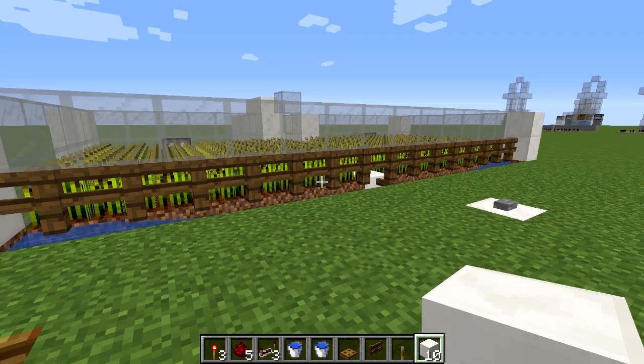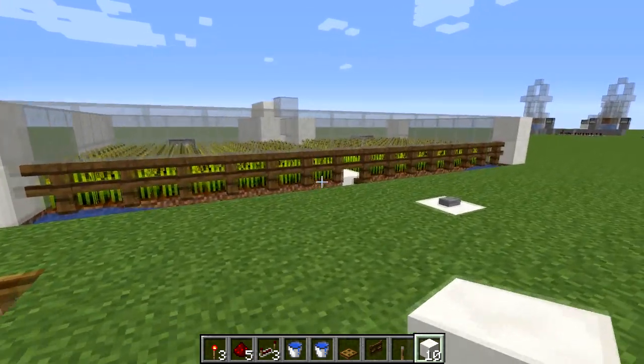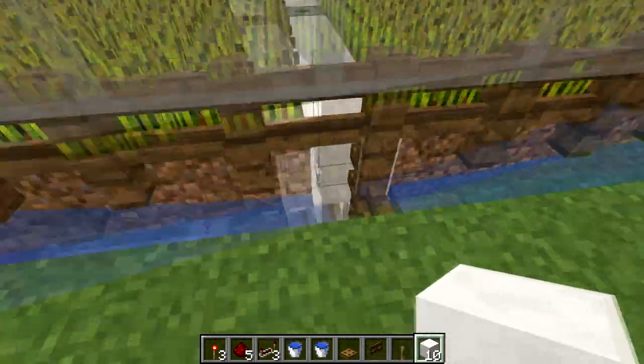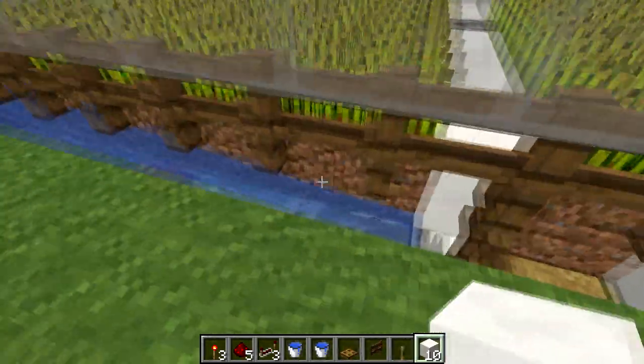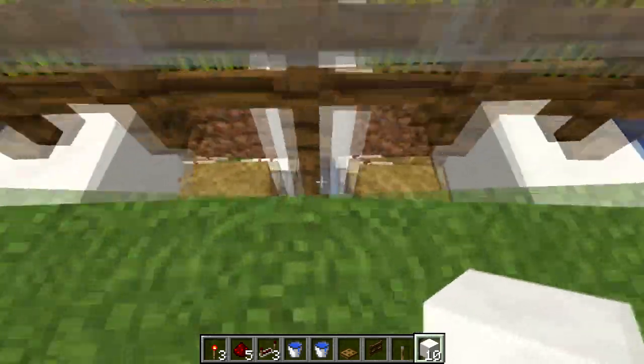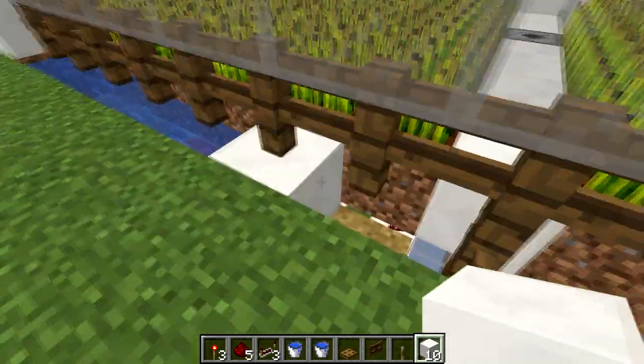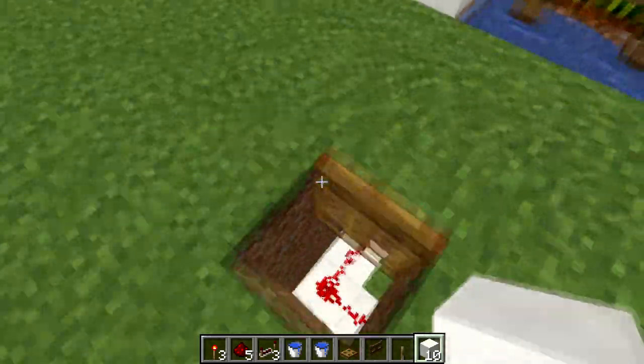Once you finish that, head up to the surface for the next part. To make this easier, block up your left and right water sources so they don't flow into the center where we'll be working and accidentally come rushing down. Once you have that water blocked up, go ahead and head back down below.